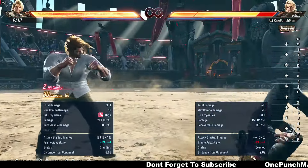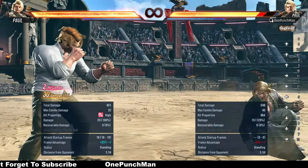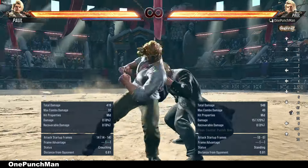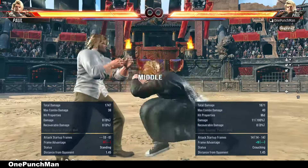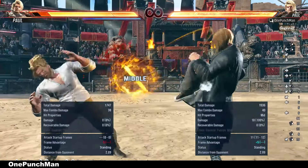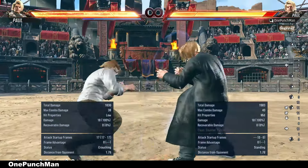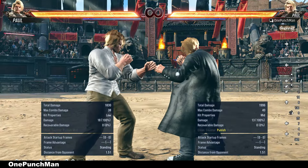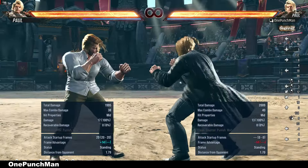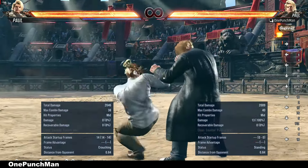Cannot take side to deep dive 2+1, but for deep dive 4 you can take left side. After hitting deep dive 4, I was using while standing 4 as a follow-up attack as it is best. But most players take side after that to launch, so for them you can use while standing 1+2 to catch them and go to deep dive again.